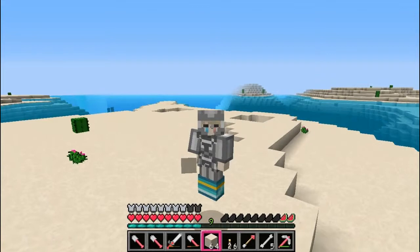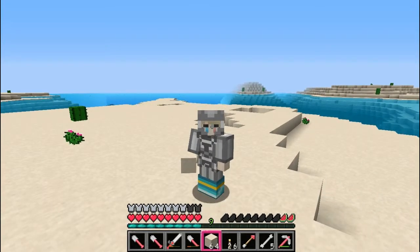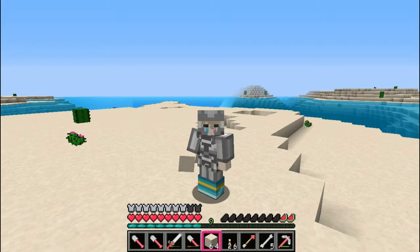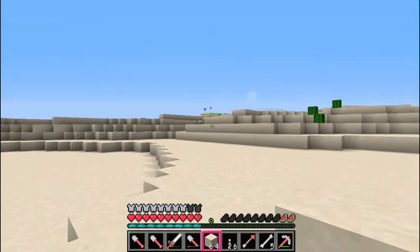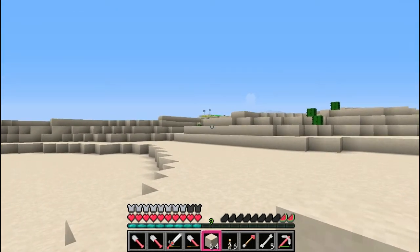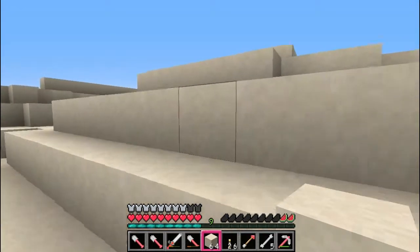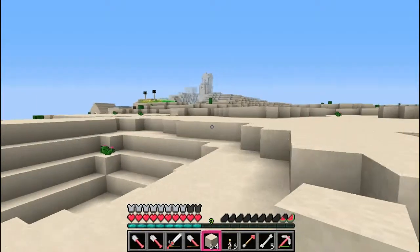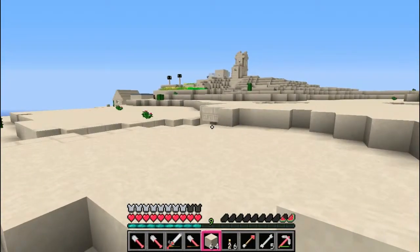Hello everybody and welcome to another Minecraft let's play video. Off camera I decided I was going to grab a lot of sand because I was going to make a little storage room in town out of sandstone, since I was going to make my house out of brick. While I was wandering really far from home I actually came across a village, which is good because I'm starving and hopefully they have wheat there. From here it looks really super cute and I didn't want to explore it without you guys.